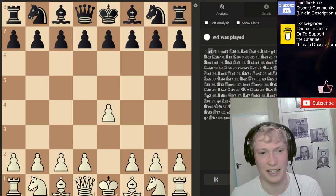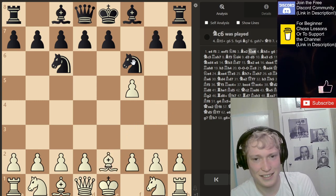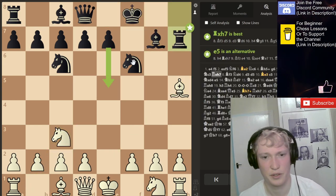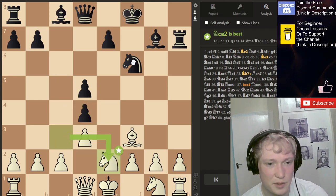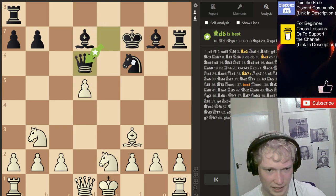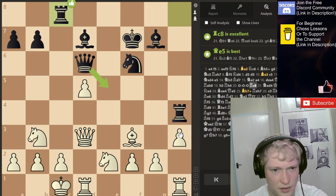Maybe you think I was getting in my head and overthinking that a little bit. Let me know in the comments — you can see the threats, even down a queen he was creating massive threats. So let's analyze this game, it's a fascinating game. All good moves. We have to bring the bishop back and he gets a lot of activity. The engine doesn't like that move because it gives up one too many pawns.